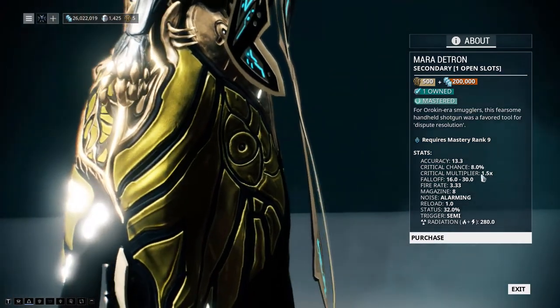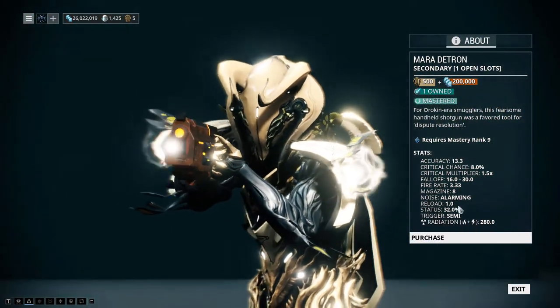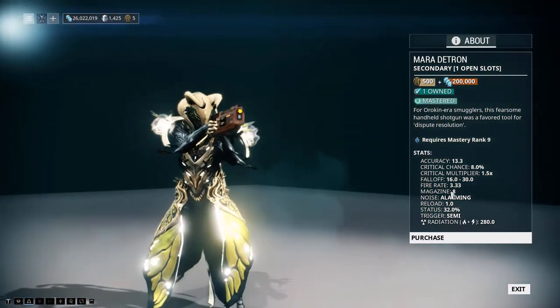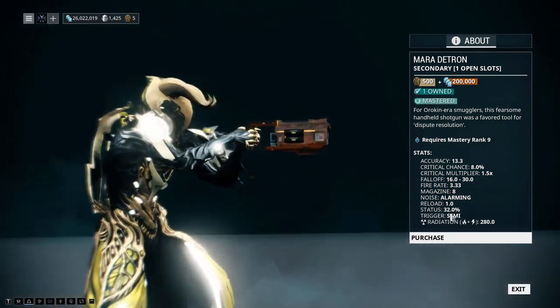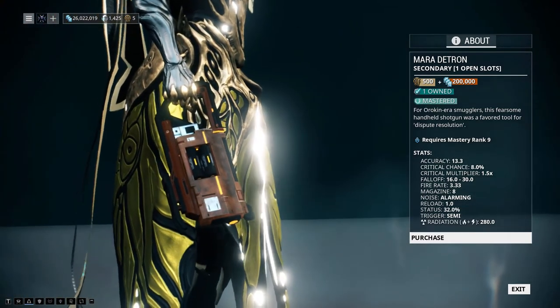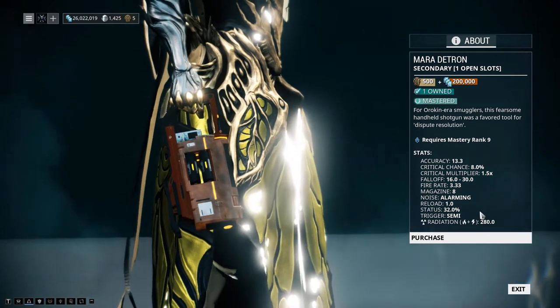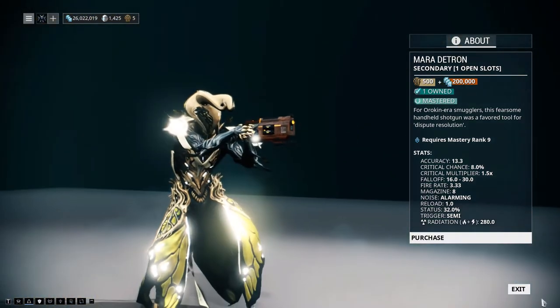This is mainly a status weapon — looking at the dominant stat, I see 32% status chance, which makes sense for a shotgun. The pellet spread is going to help proc all that damage. I can't make a firm opinion yet but I'll get back to this by the end of the review.